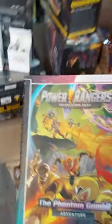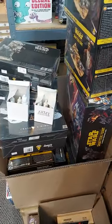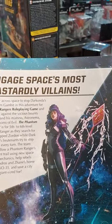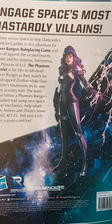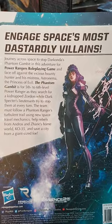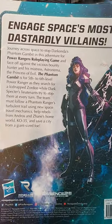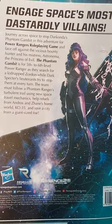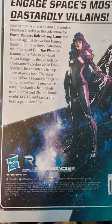For the Power Rangers role-playing game, the Phantom Gambit Adventure — a small paperback book, like a Pathfinder adventure path module. Engage space's most dastardly villains and journey across space to stop Darkonda's Phantom Gambit. Face off against the vicious bounty hunter and his mistress Astronema, the Princess of Evil. The Phantom Gambit is for 5th to 6th level Power Rangers as they search for the kidnapped Zordon, while Dark Specter's lieutenants try to stop them at every turn. The team must follow Phantom Ranger's turbulent trail using new space travel mechanics, help rebels from Andros and Zhane's homeworld KO-35, and save a city from a giant-sized foe.